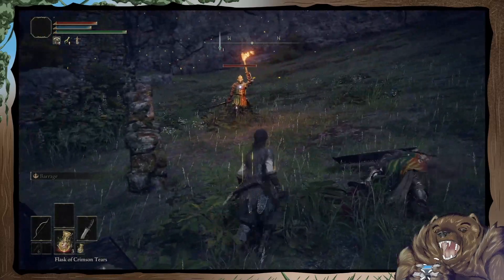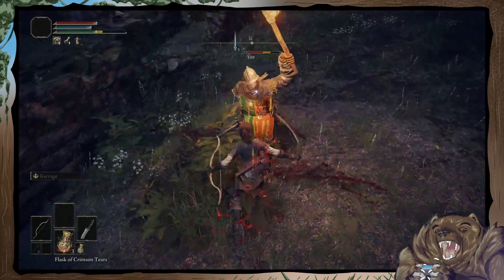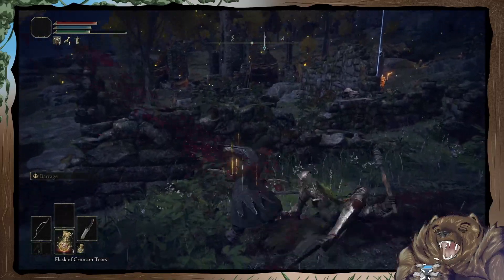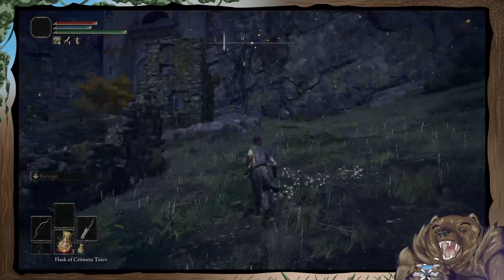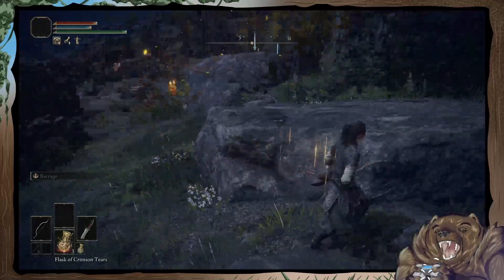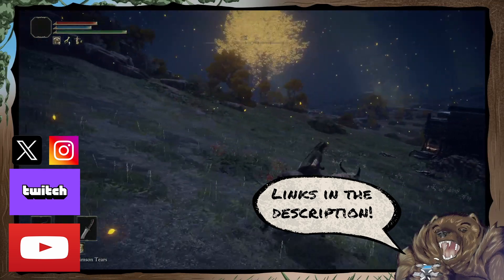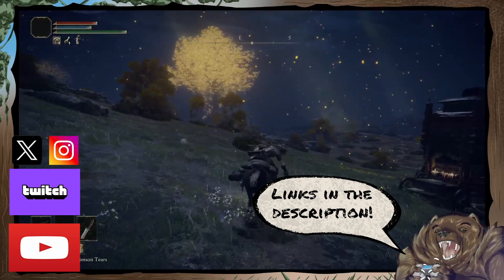Now we can invade this place, go mess up some enemies. Damn, it's cool running in here on horseback, kicking ass. I have a horse now! I guess you could fight these guys on horse, but we don't really have a very good weapon for it - every weapon can be used on horseback just fine, but the dagger has some pretty short range.